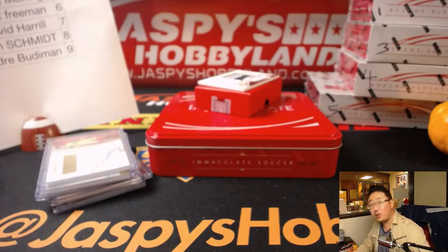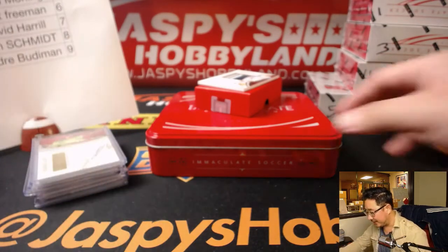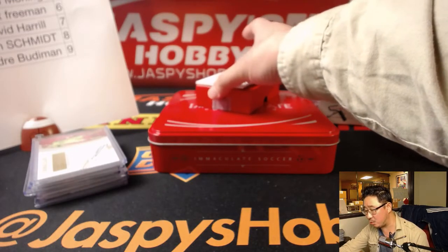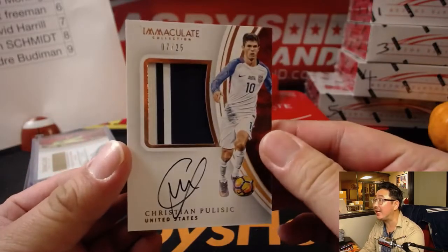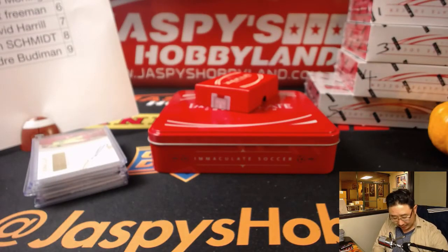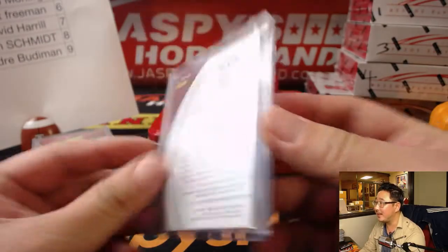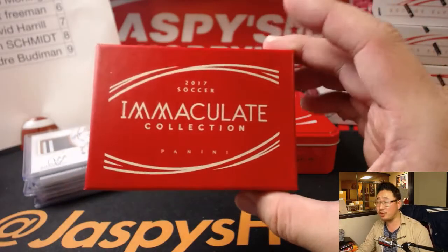Next up is Christian Pulisic. It's terrible that we're not in the World Cup next — I can't believe it. It's out of 25 and going to go for a ton of money. It's 7 out of 25 — lucky number seven going to Big Boys 007 with the number seven. Thank God Christian Pulisic is 19 years old, so he should be able to play in a lot of World Cups in the decades to come. That's a huge card — and he plays for Borussia Dortmund as well.